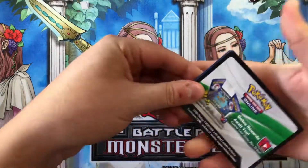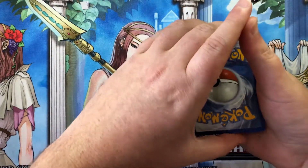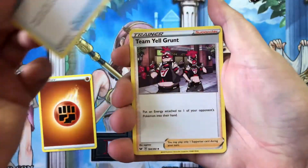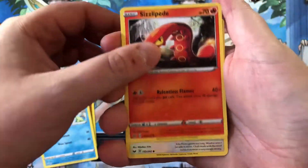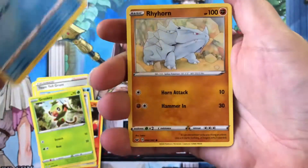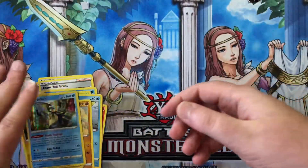We got green and white code cards straight off the bat — there you go. So we got a Fighting Energy, an Energy Search, a Team Yell Grunt, a Drizzile, a Sizzlipede, a Wooloo, a Grookey, a Sobble, a Rhyhorn, a Joltik Reverse — don't know if I have that one — and we got a holo Inteleon. So that's not bad.